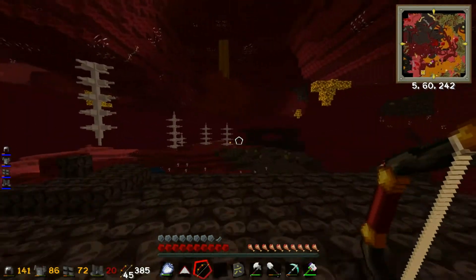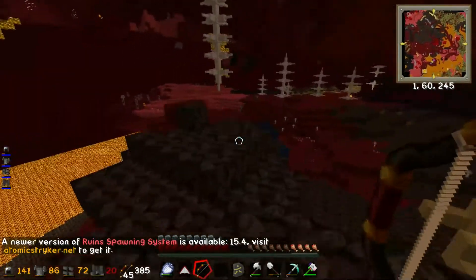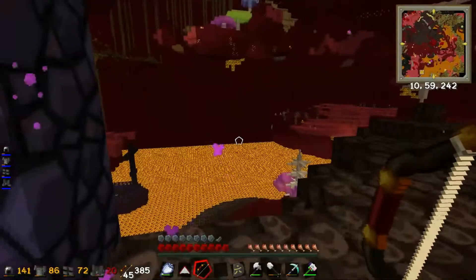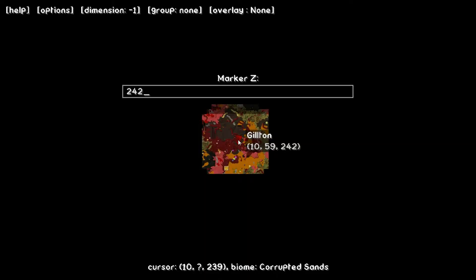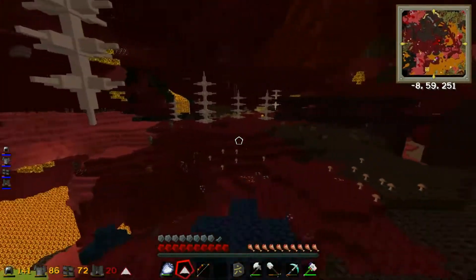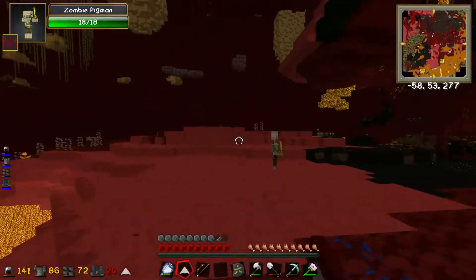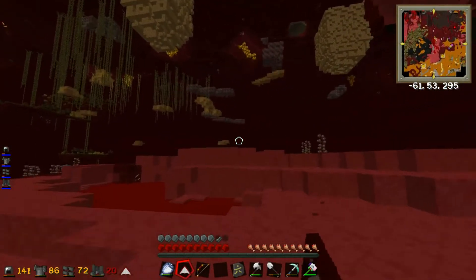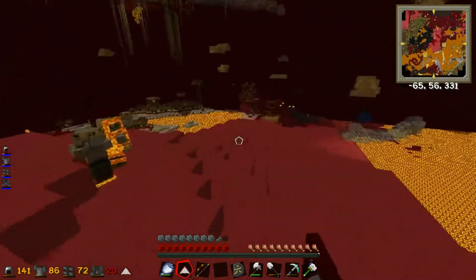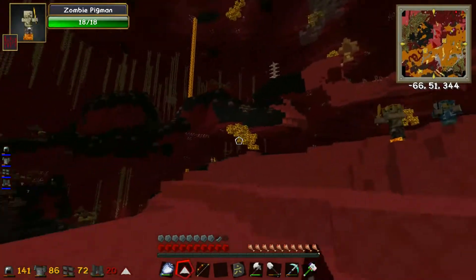Oh, a pig man - I don't want you, I'm looking for a ghast. It'd be a lot easier if I could fly. There's a new version of that mod - I need to add a portal marker just in case I get lost. Ghasts normally spawn in big open areas so this should be a perfect place. I really haven't explored the nether much - I've grabbed some glowstone before but I have no idea where a ghast could be.